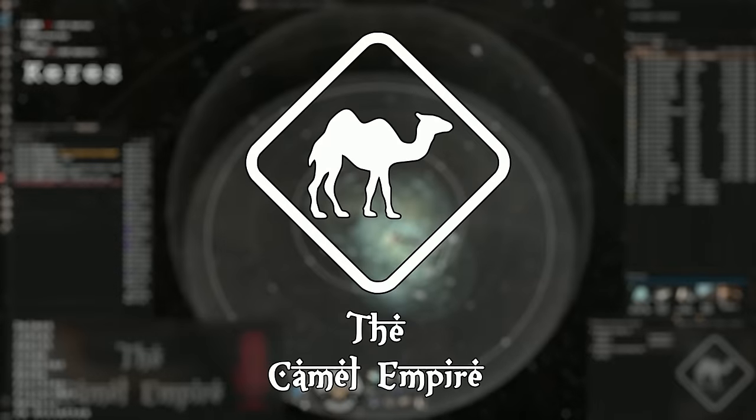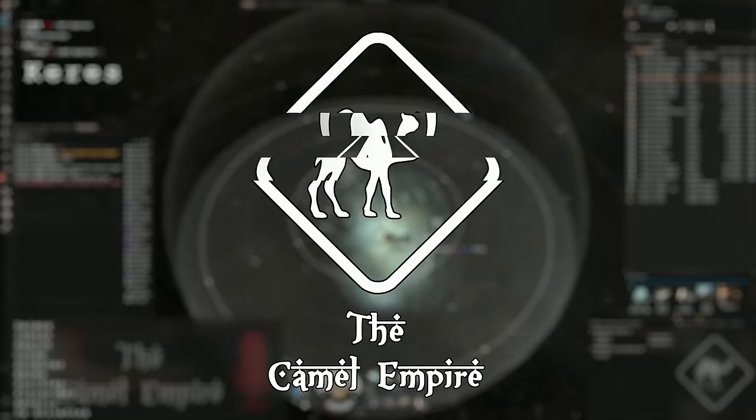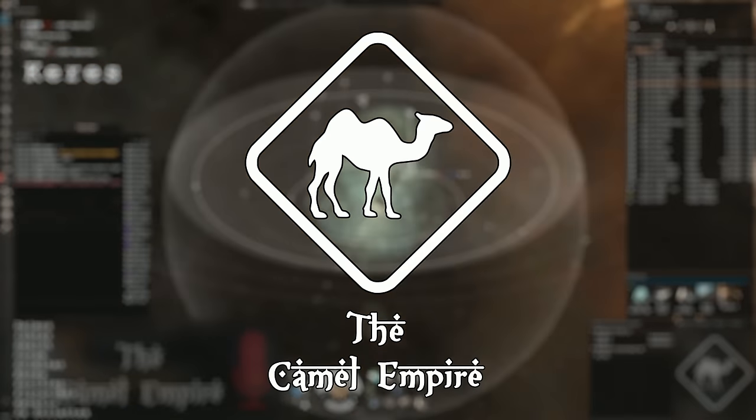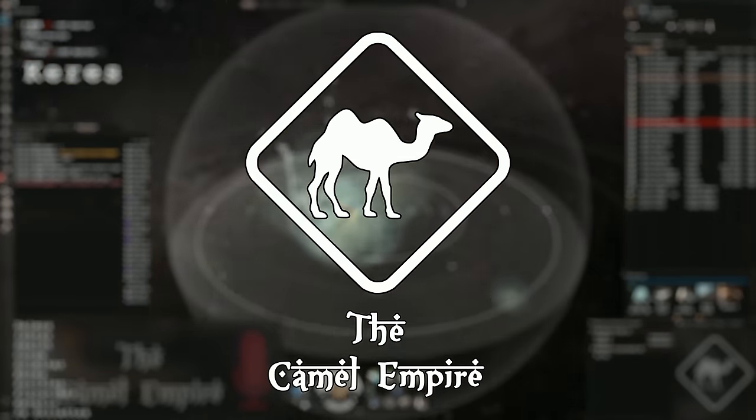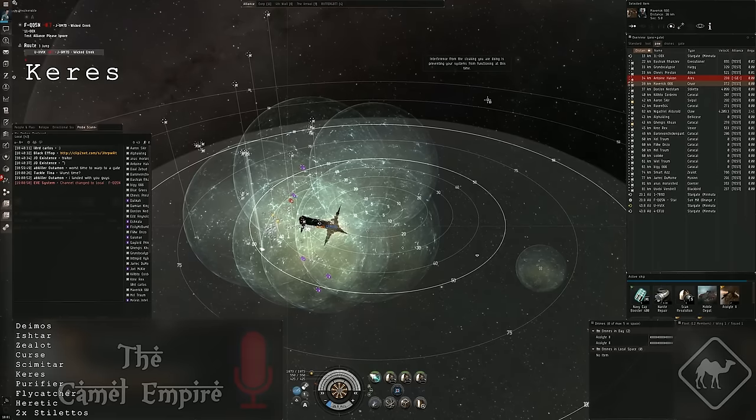We're at three, so the air frigates go for him. Link's up. Guys, we're gonna starburst meet up at this sun site approximately. Let's uncloak in three, two, one. Go guys, uncloak, uncloak, uncloak, start killing tackle, let's go.